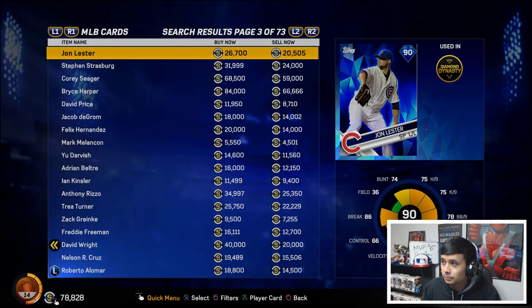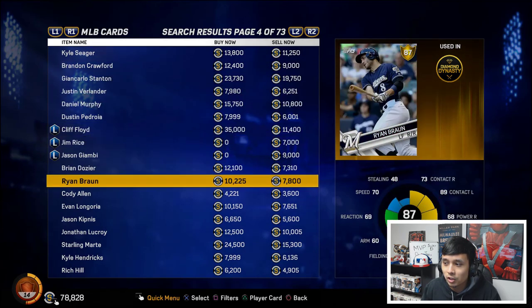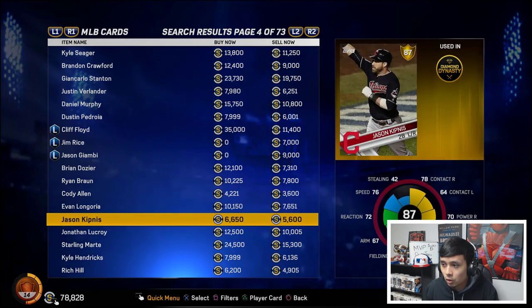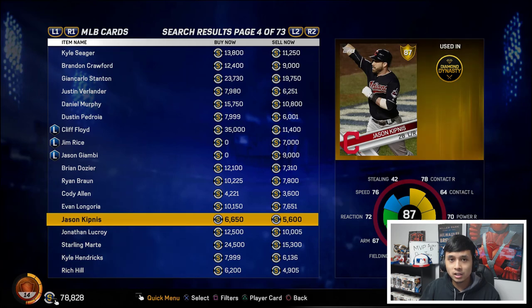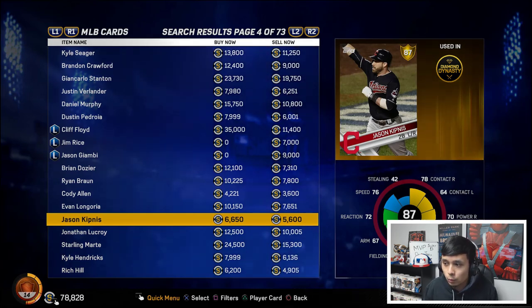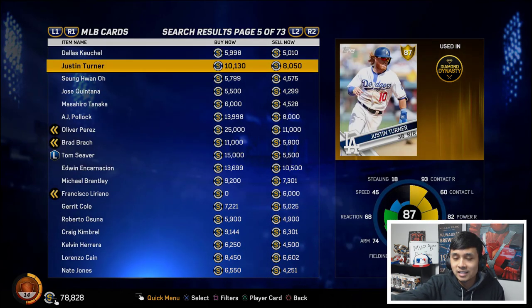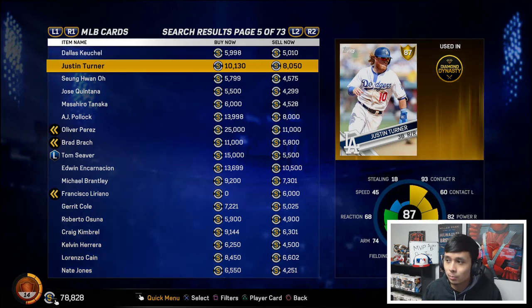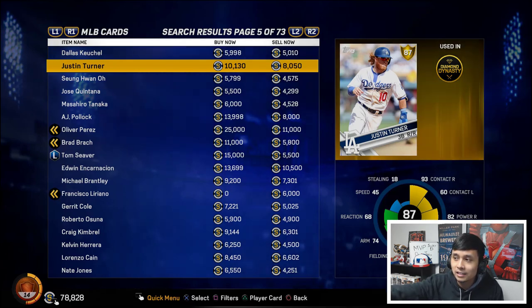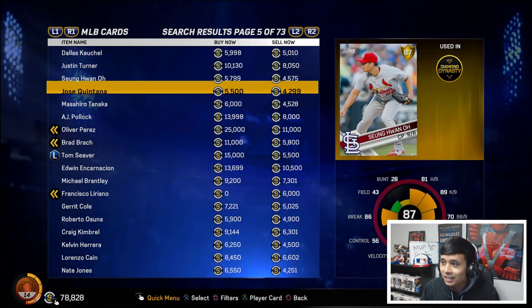Over in the gold cards, the spreads aren't as big, but they're much cheaper, so the 10% fee won't hurt as much. To break it down: for every 10,000 stubs, 10% equals 1,000 stubs taken off. So if you sell Justin Turner at 10k, the market takes 1k, leaving you 9k — but if you bought him at 8k, you only profited 1k.